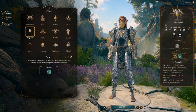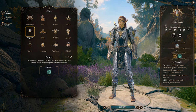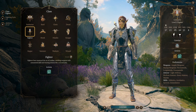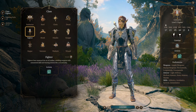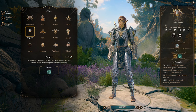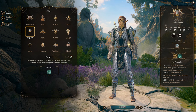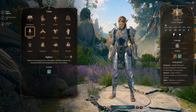Welcome back to another Baldur's Gate 3 character building guide. Today we're covering the most versatile fighter in Baldur's Gate 3 — a character that can use any combat style, from ranged to melee to unarmed attacks, controlling enemies and damaging them all in a single package. I've been on a kick lately of doing under-covered combos that people don't usually consider, and this is definitely one of them — an extremely powerful class combination that doesn't get as much coverage as it deserves.